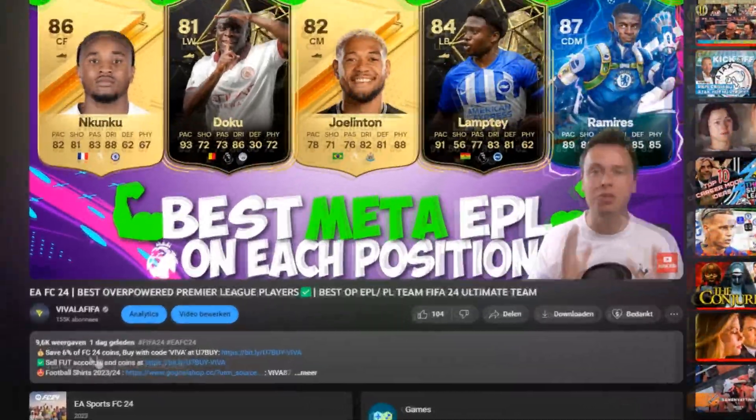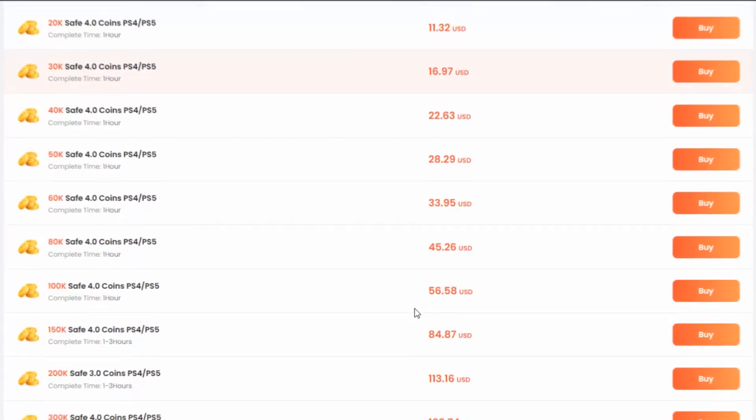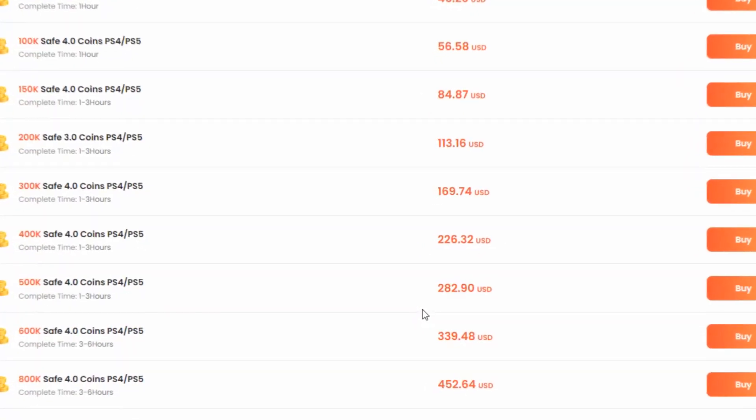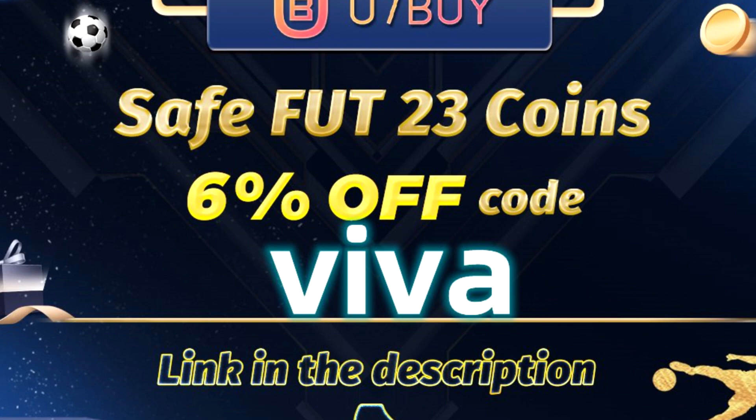Do you want to build the team you always dreamt about but you don't have the coins? No worries! Go to u7buy.com, the best possible place in the world for your FUT coins. Use the code VIVA for a massive discount and you can get the wins you always dreamt about.